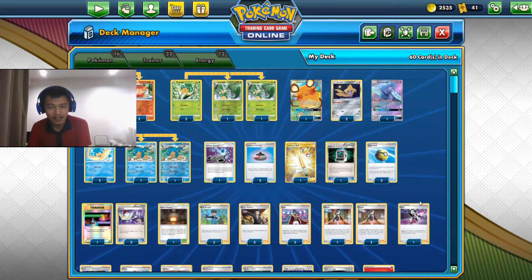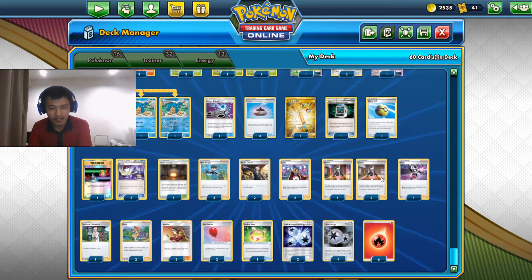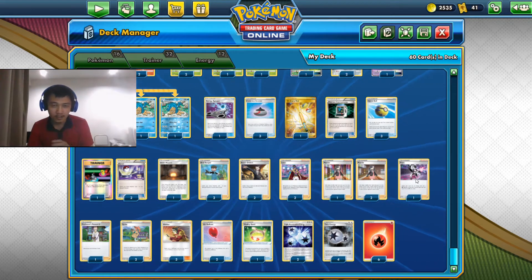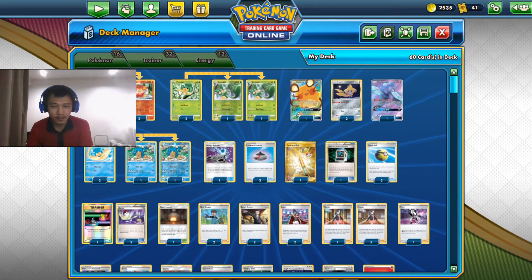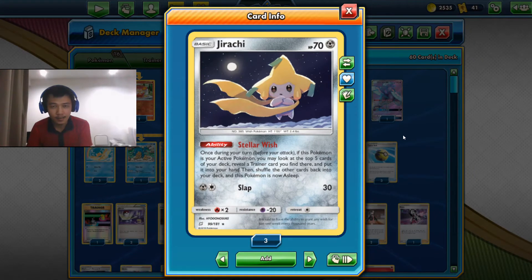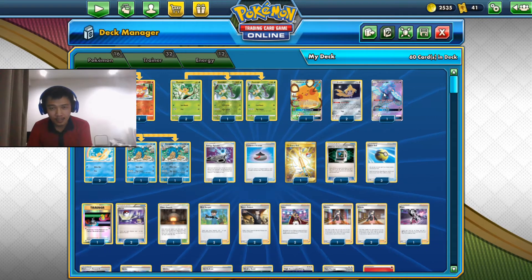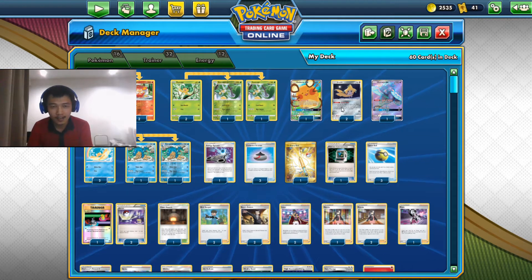Pierre's allows us to find any energy card along with a Dark Pokémon, which we don't have and don't need. The bad thing is it's a Supporter card, meaning if you use it to search for your energy you don't get to use any other Supporter cards to draw or to shuffle your hand. We have Jirachi in this deck to help us find the Supporter or item cards we need.